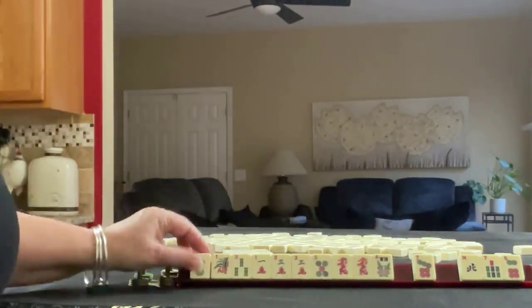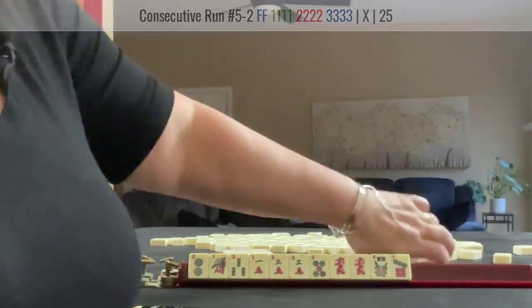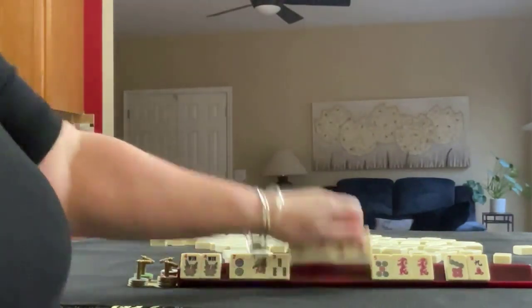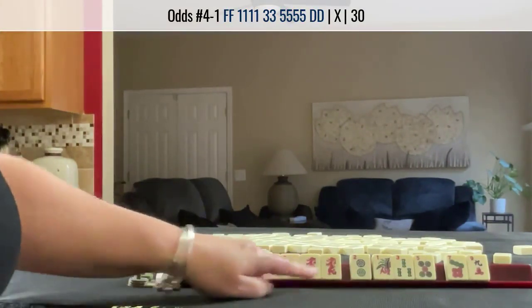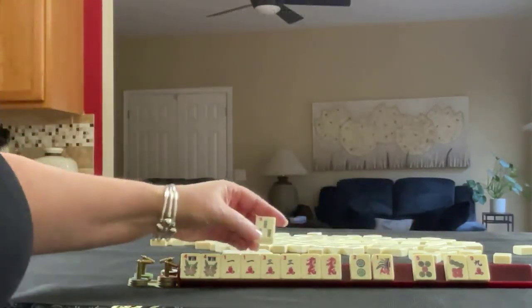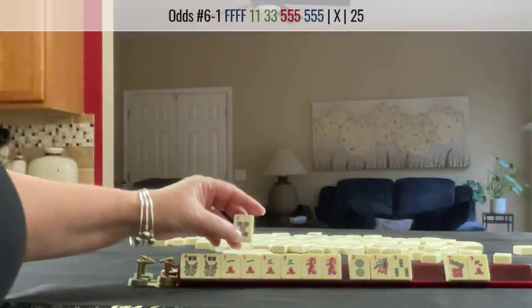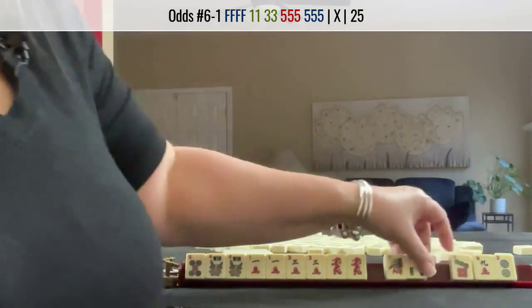We actually have a hand in here: one, two, three, flower. Let's see what happens. One, flower. So whatever we do, we're going to try to use that. I wonder if we could get some five cracks — we have a gap, but look: one, three, no five. I would keep those just to see what happens. One, three, five, five. Let's keep the five and let these go. So let's pass two, seven, nine.